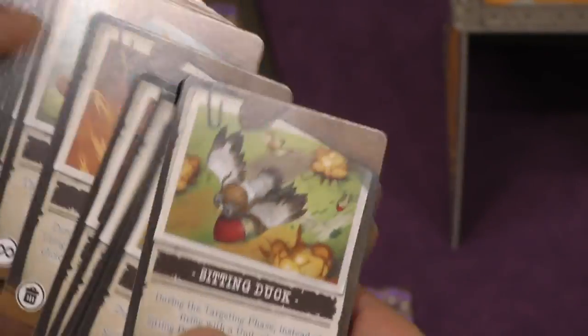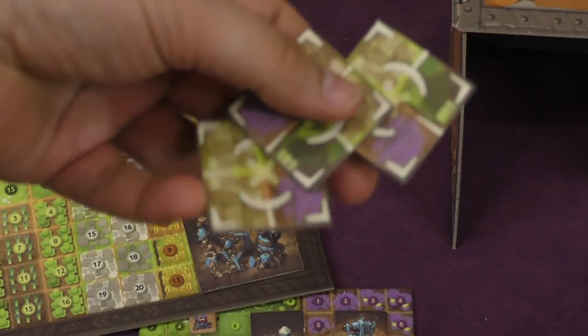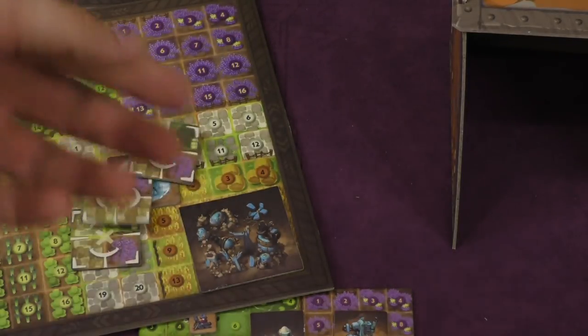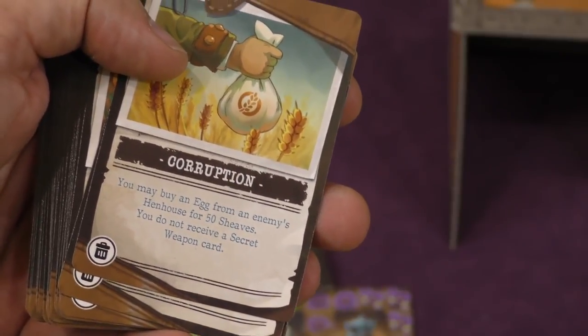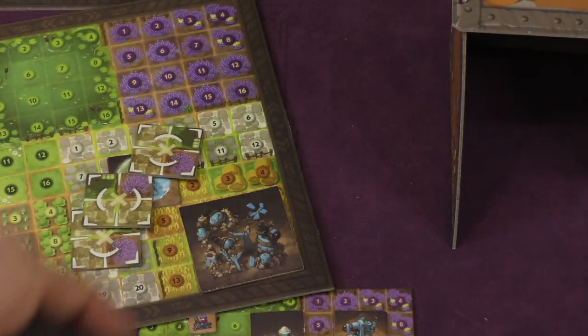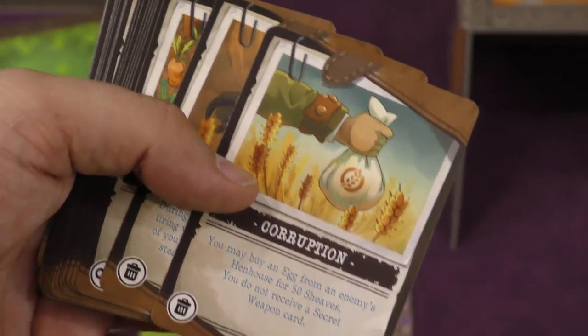So those are the different things you have. As they get destroyed, you'll have fewer of them to go after. You can get secret weapons — there are going to be three of these placed up next to the board. Secret weapons can be played for various things. For example, a sitting duck allows you to, instead of shooting, drop a sitting duck token on each of your enemies' boards — these are pretty big targeting spots. We also have corruption: you can buy an egg from an enemy's hen house for 50 sheaves, but you don't get a secret weapon card. Why would you do that?